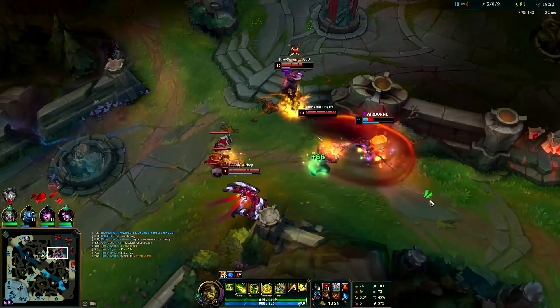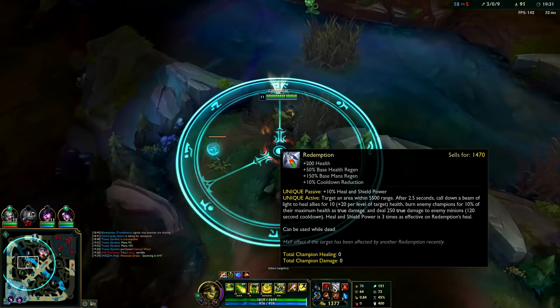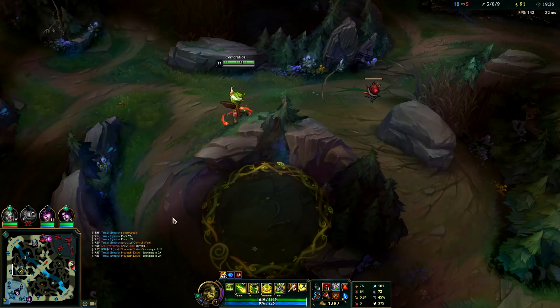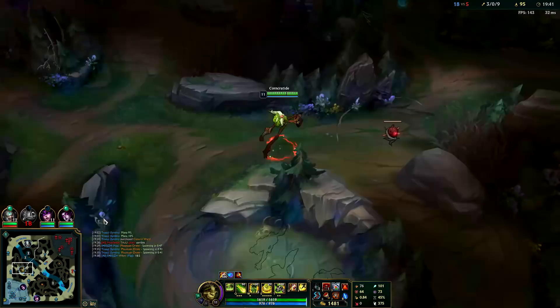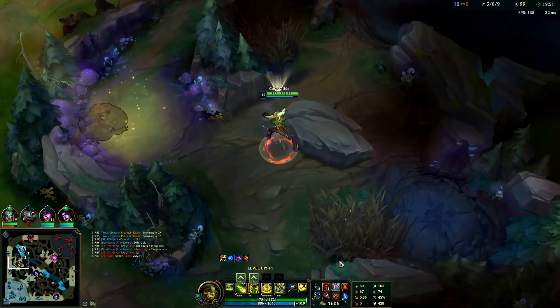I'm thinking about using my Redemption but there's no way he's getting out — if you can't save your teammate or get a kill, it does 10% of their max health in true damage, which is pretty good in a team fight. If you hit your whole team and the whole enemy team, Redemption is actually pretty strong. But if you're not going to get a kill or save a teammate, save it because the cooldown is kind of long. You want to make sure you have it for when you really need it.